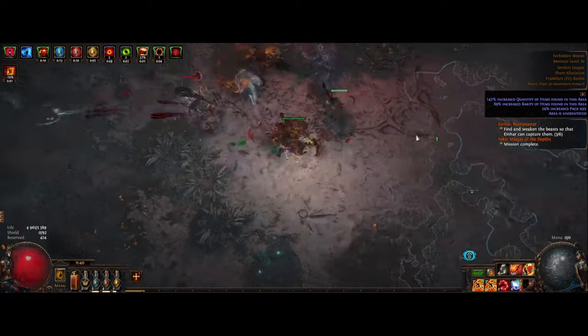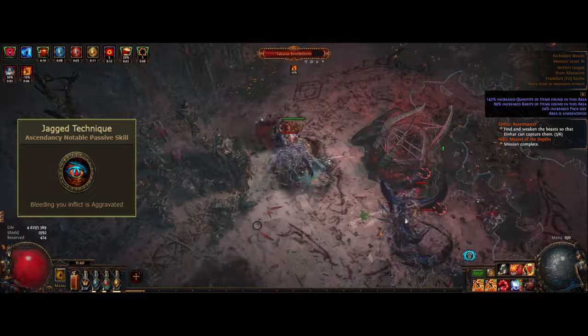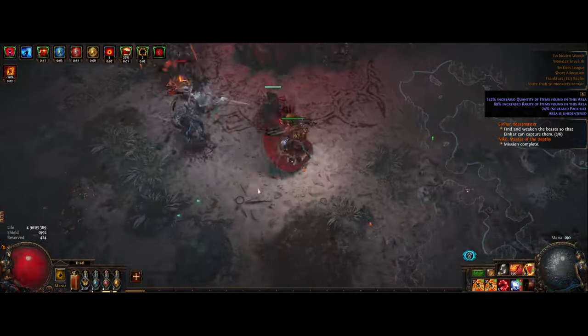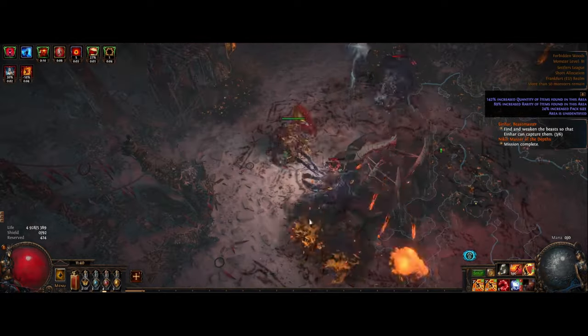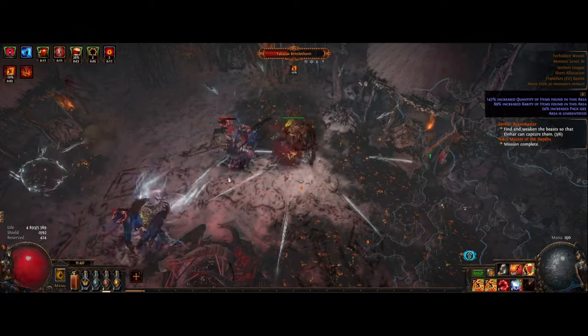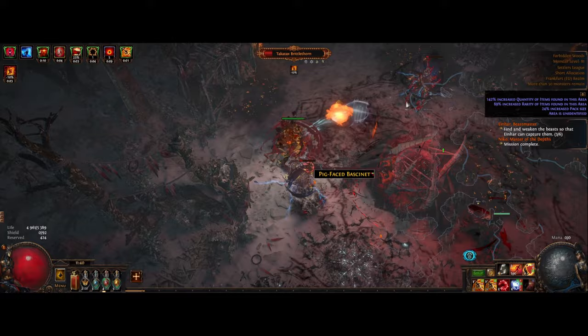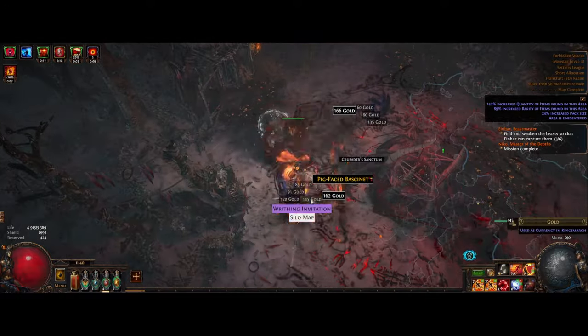There's also been a lot of discussion about the Jagged Technique node from the Gladiator, which makes bleeds aggravated — basically dealing triple damage to enemies all the time, even when they're standing still. For bosses it's a huge quality of life to have, and a no-brainer to pick up as soon as you can. That's basically it for the levelling part — you use essentially the same support gems as the end-game setup, just getting more physical damage and damage over time multipliers.